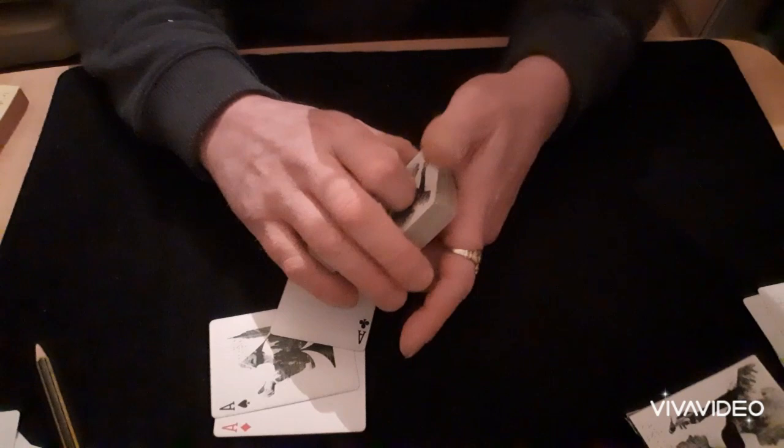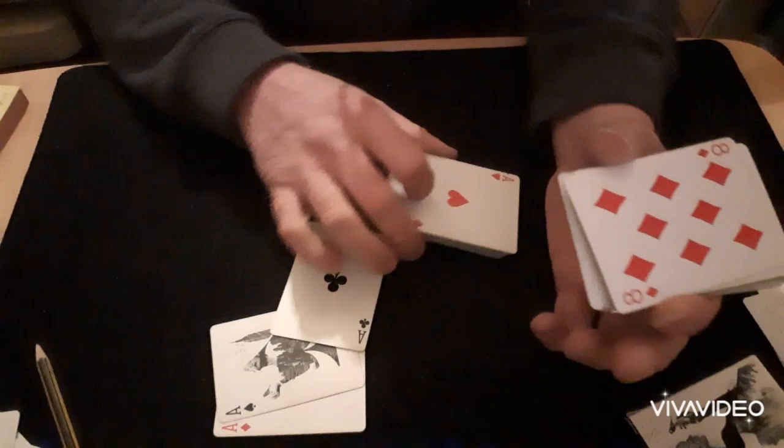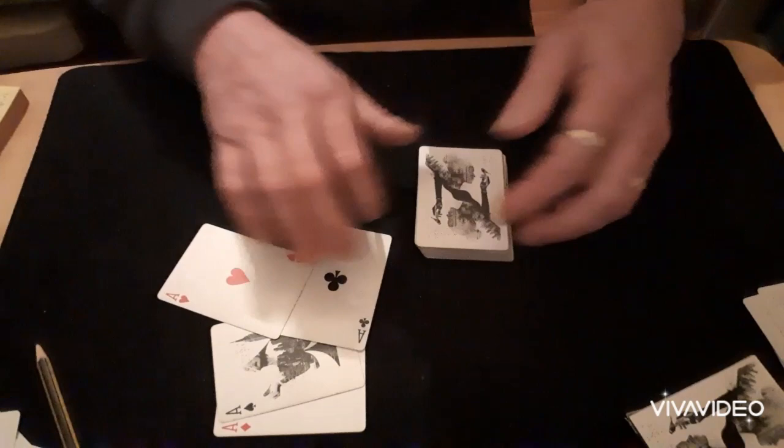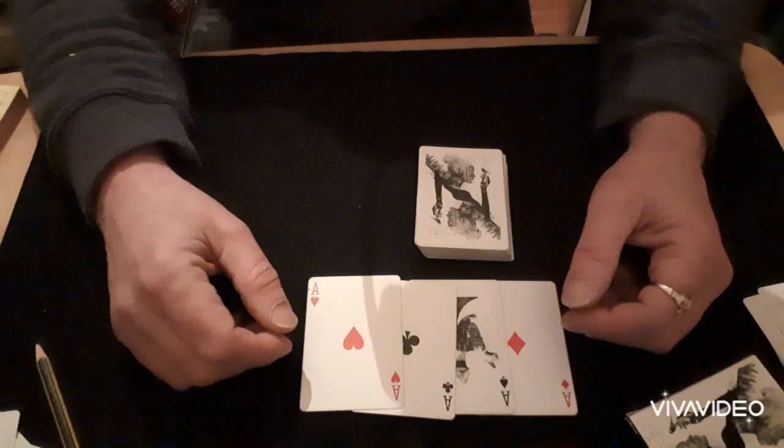I want you to remember the eight of diamonds is the bottom card, so when I cut the packet the eight of diamonds should still be the bottom card. But I actually cut to — you guessed it — the last ace. And there we go, Harry Lorayne's extension to Halo Aces. I hope you enjoyed it. Thank you very very much for watching and I will see you again soon.